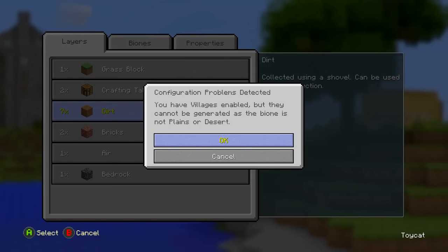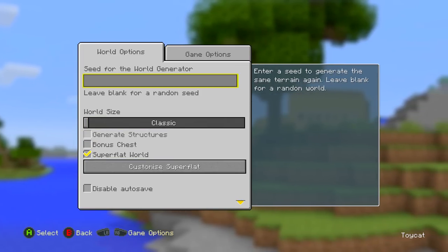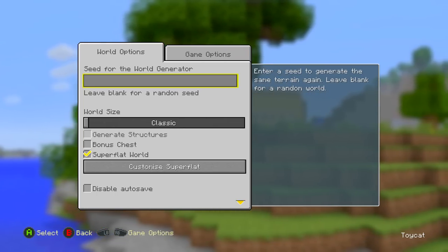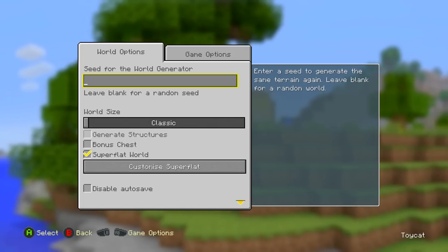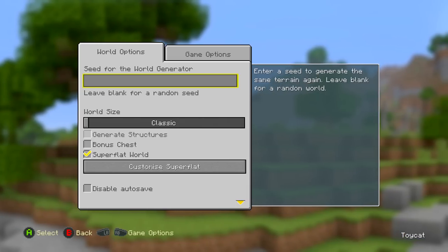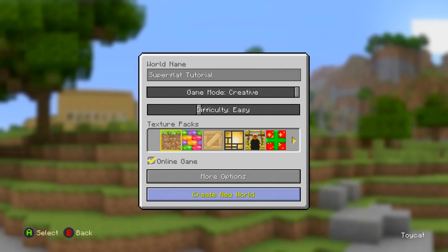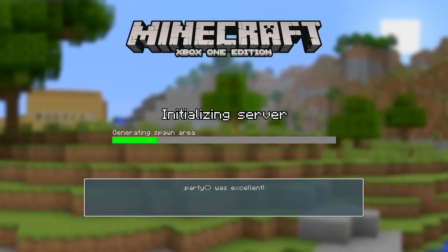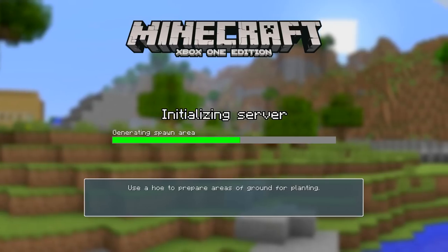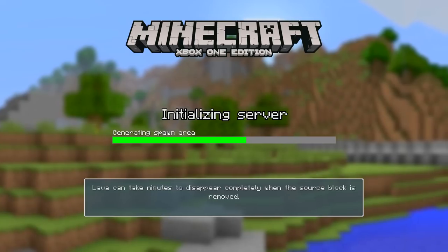Exiting out, it warns that villages are enabled but can't be generated — that's because jungles don't support villages, so the setting is pointless here. The seed for a customized superflat does very little: it just determines where temples, villages, etc. spawn. I'm playing on Xbox One; the update is now out on PlayStation 4 as well — it got delayed in North America but should be available to download now.